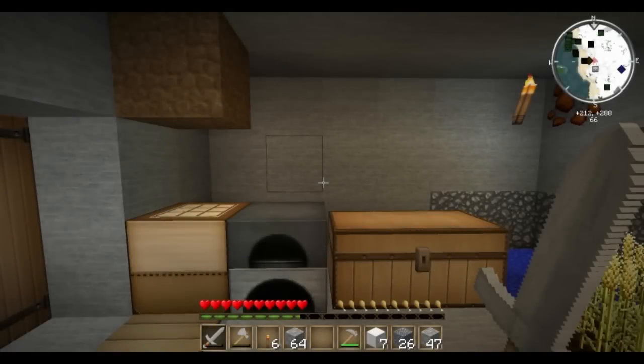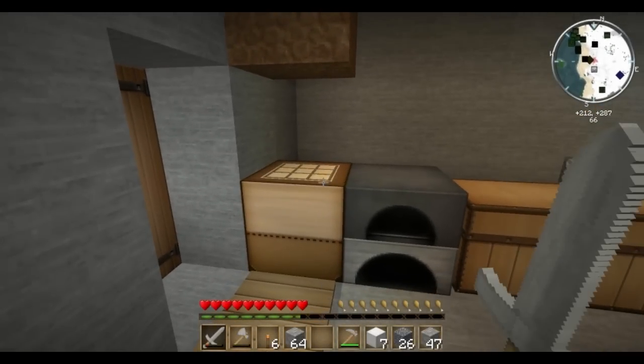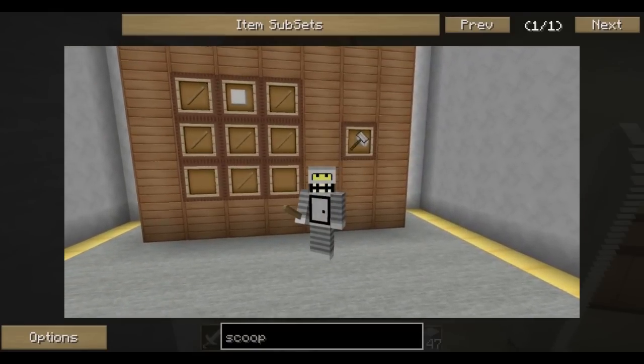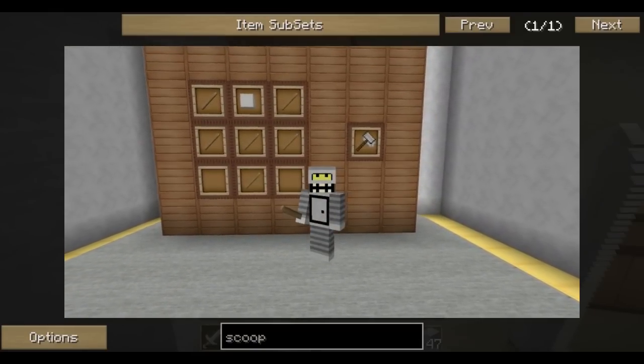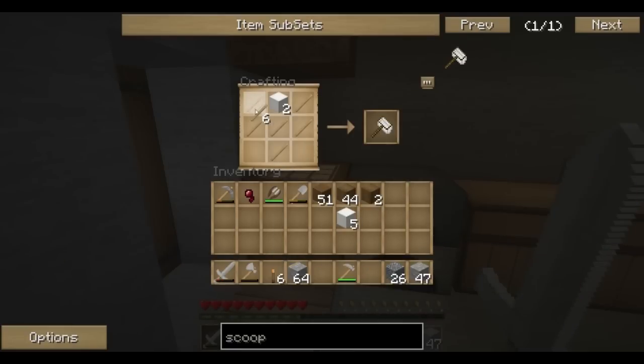The first step to getting started with bees is you've got to make yourself a tool called a scoop. A scoop is a very easy thing to make — it's made with six sticks and one piece of wool. Probably a good idea to make more than one, as a scoop doesn't last very long. You can only get about six to eight uses out of a scoop, and it's used to collect bees from hives.